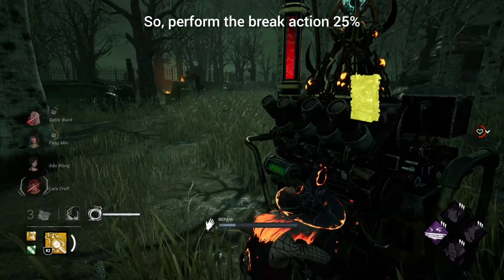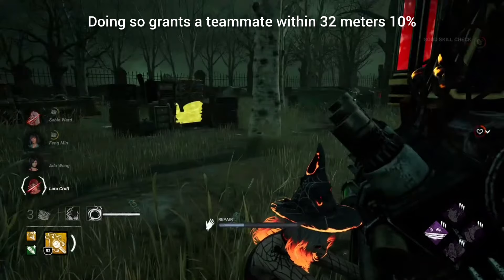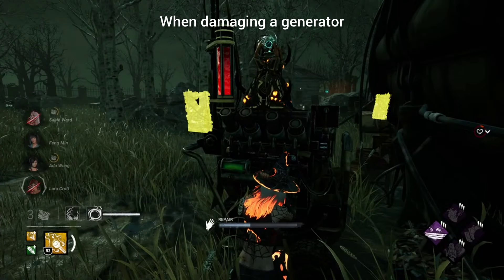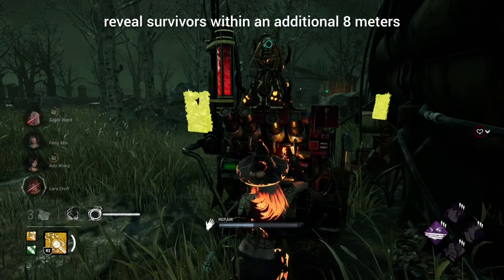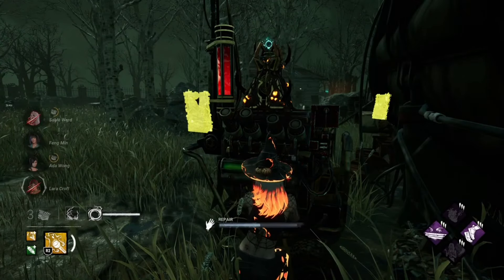Brute: perform the break action 25% faster. Doing so grants a teammate within 32 meters 10% haste for eight seconds. When damaging a generator, reveal survivors within an additional eight meters.